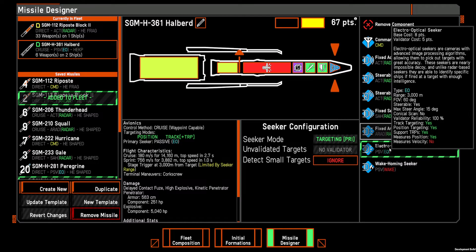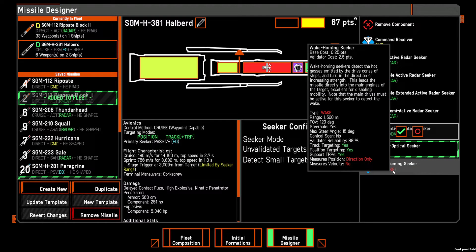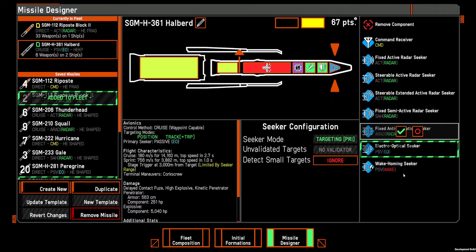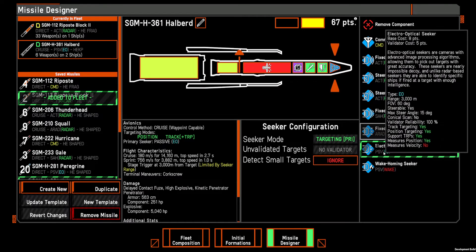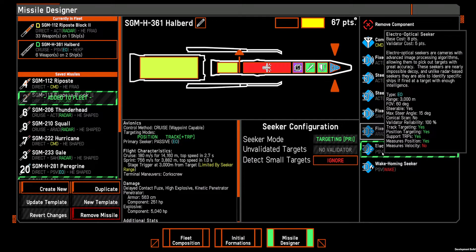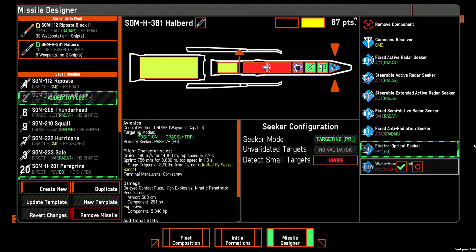Electro-optical is a new seeker type that lets you basically visually identify ships. This type of seeker can't be fooled by things like chaff and flares, which is what's used to fool the wake-homing seeker — sort of like the infrared signature missile seeker. Electro-optical is the most expensive seeker, which is what we have here. It's foolproof — it's never going to track something that's not a legitimate target. The only thing is, if you're firing missiles at multiple ships, it might not hit the ship you intended to hit, because it'll target any ship it recognizes as an actual ship.